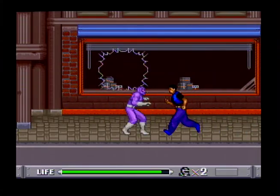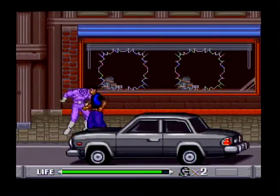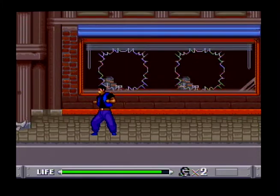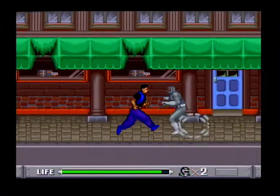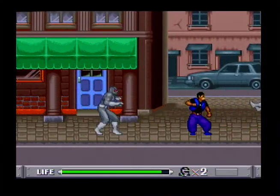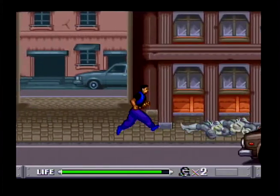I love throwing the enemies! It's so satisfying in beat-em-ups. The fighting engine is pretty simple. You have a jump button, which is B — which I just pressed there — an attack button, which is Y. You can crouch to do ducking attacks, and if you're in the air, you can do an aerial attack.